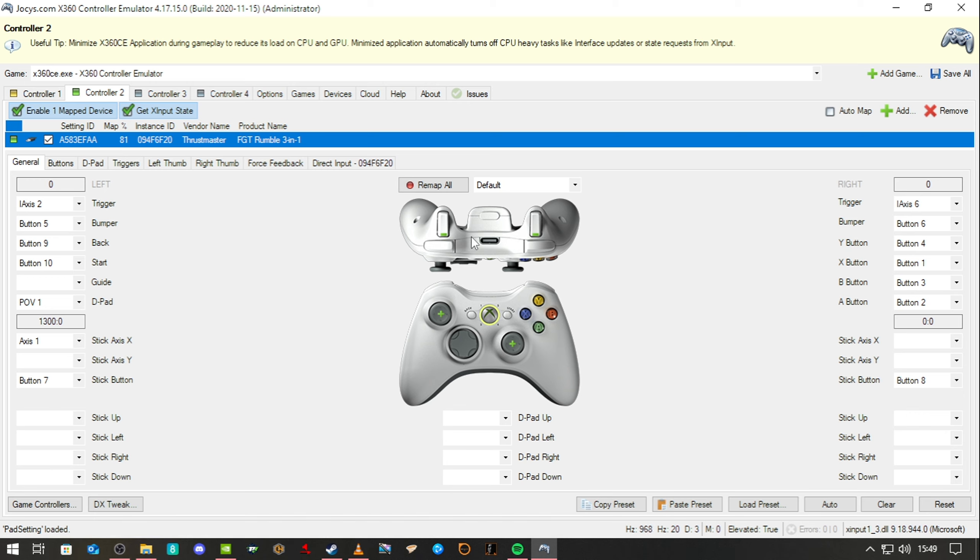I've got the right trigger, left trigger, right and left bumpers, then you've got your buttons, analog sticks mapped to the steering, and then you've got the D-pad left and right buttons. So all of that stuff is there. This is mostly for driving simulators and stuff obviously.